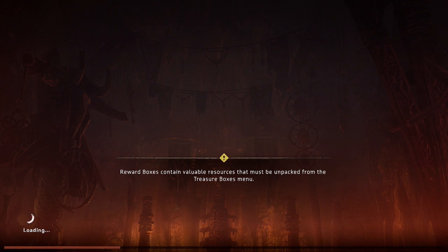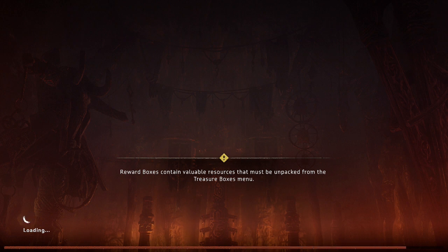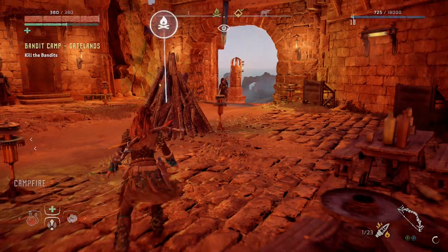I saw a tip screen that said you can make corruption arrows that for 60 seconds will turn an enemy machine against any other machine. I was like, man, that's twisted — to use the enemy's tactics against them. I mean, it makes sense, but it's also like, yikes.